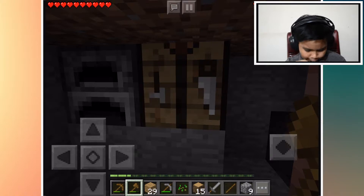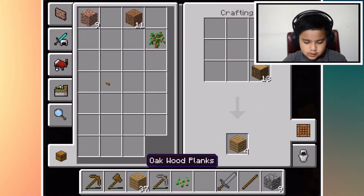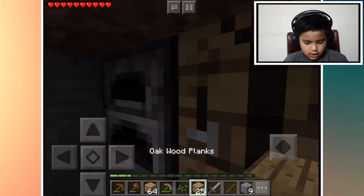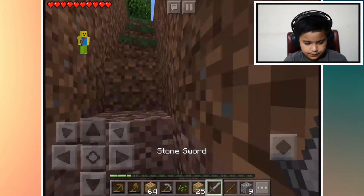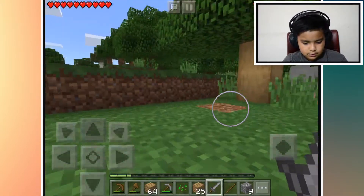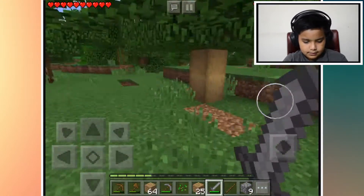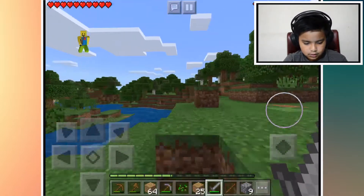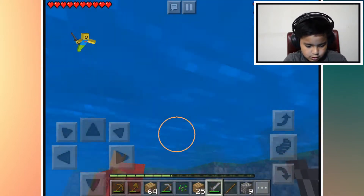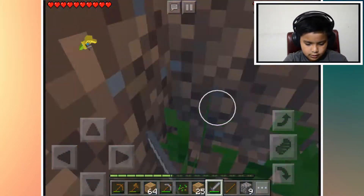What else do we need? We need to start building the house — maybe a door or some trap doors, then build the house outside. It's glitchy again. We need to kill some sheep. Oh, my screen — come on, stay with me. There we go. Got some sheep. Is that a llama? Hey, give me something!